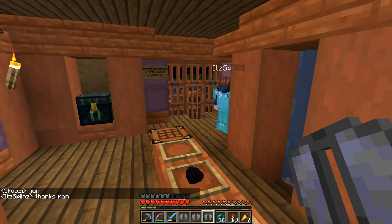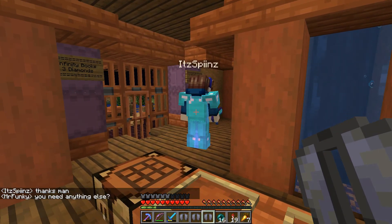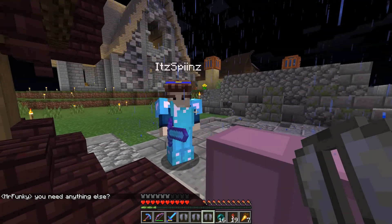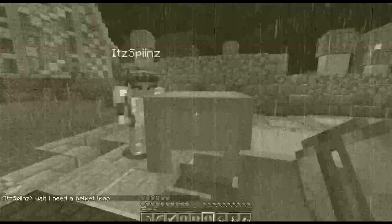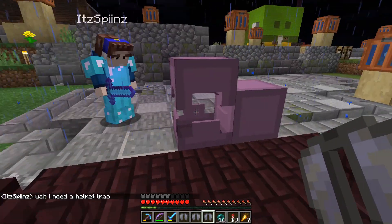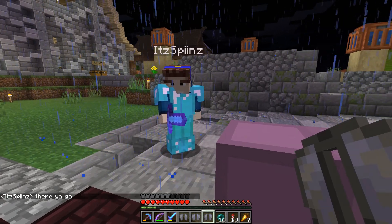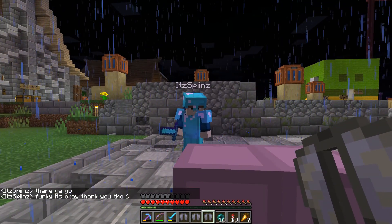We're back from the End. Spin was just saying that he had perished, so we gave him first dibs on the loot. He went through and picked out a new suit of armor, so he's all set back up. That's my good deed for the day. Oh wait, he needs a helmet — good call, get a helmet. And the rest of this loot I have plans for.